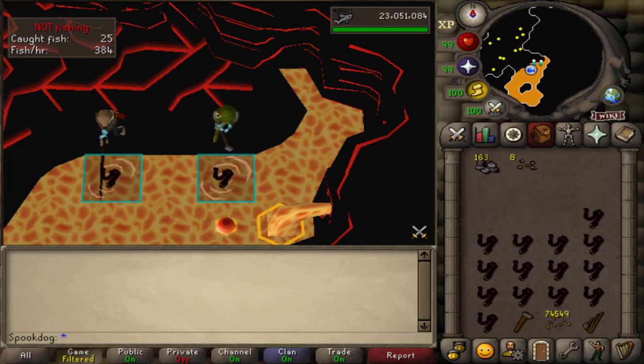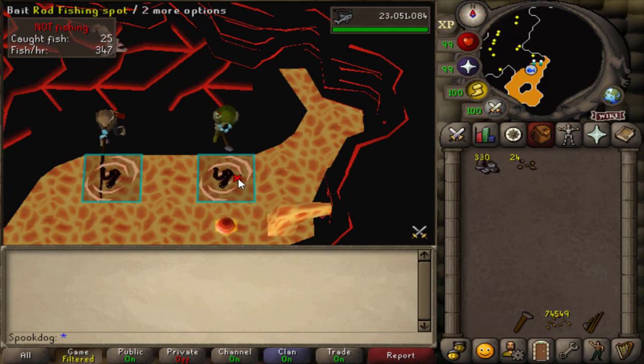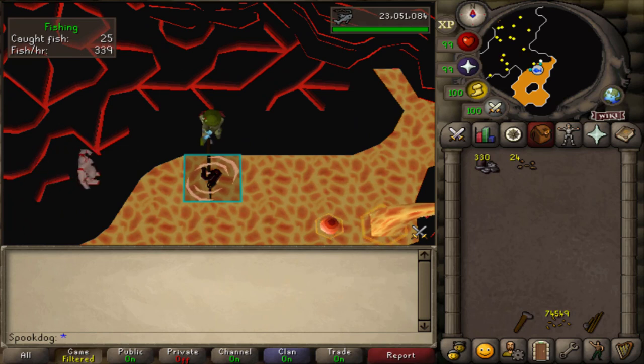With the Tokkul, you can buy things in the nearby shops for profit. The main thing is an Onyx, though it's pretty expensive. Now I'll fish for an hour and show you the results.